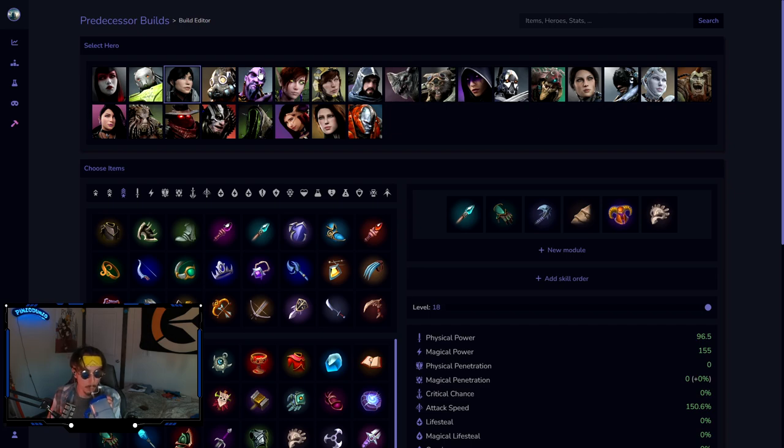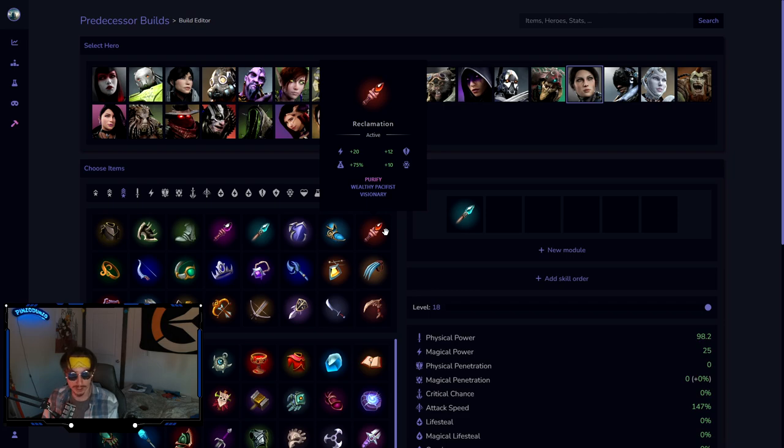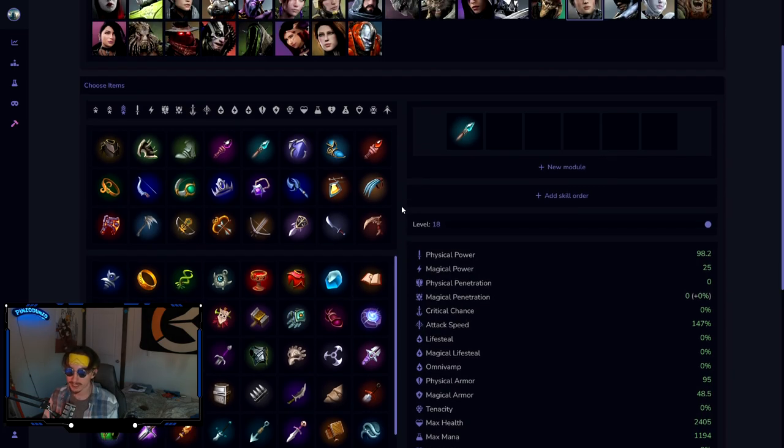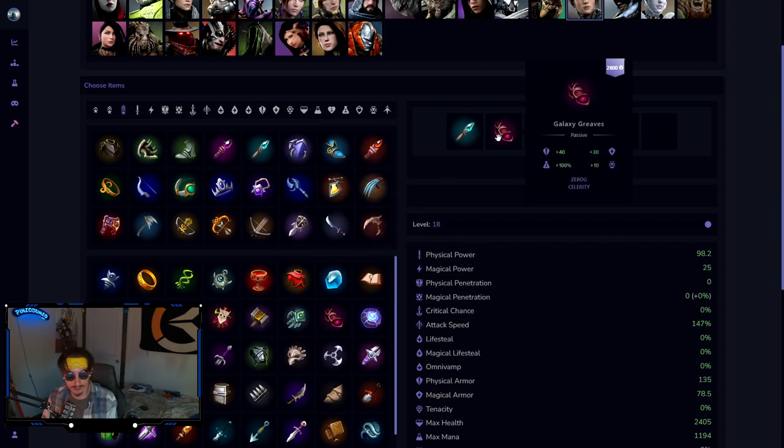Moving on — this isn't in any tier list order. Honorable mentions to Fey and Howie: you can play both in support, but if you build full damage I don't think it's very good. The next real support is going to be Bellica. I think she's probably like number two support, right behind Decker. I would always go Silentium unless the enemy team has a Fey, in which case you can go Reclamation.